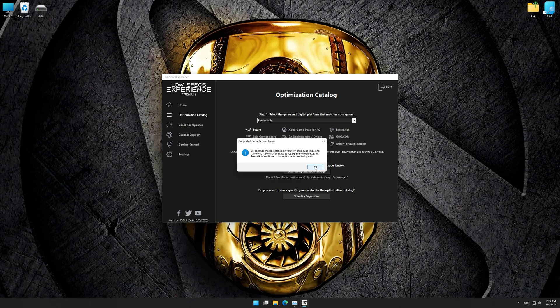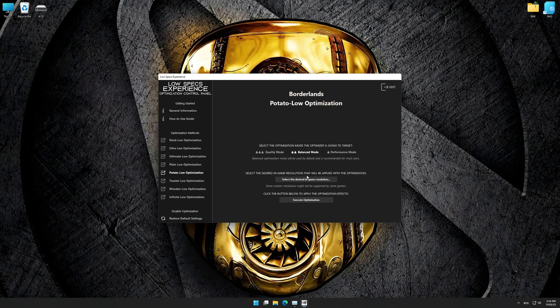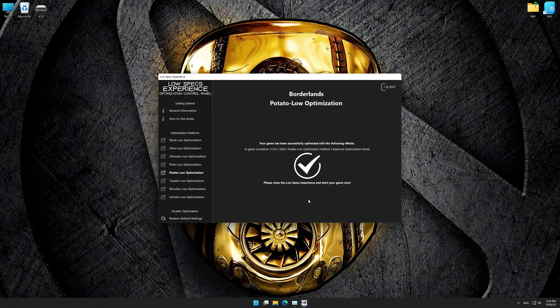Low Specs Experience will now automatically check if the game version currently installed is supported by this optimization. If it is, press OK and the optimization control panel will load. When the optimization control panel loads, simply select the optimization presets and the resolution you would like to render your game at. This is something you will need to experiment on your own in order to see what works for your system the best. Once you decide which optimization presets and resolution you are going to use, press the Execute Optimization button and then start your game.